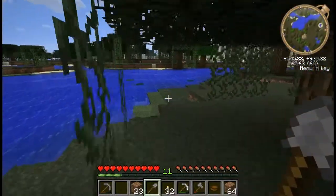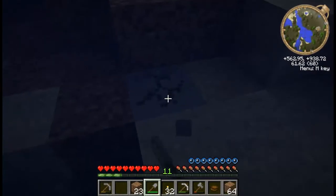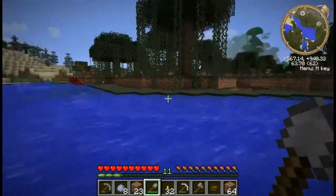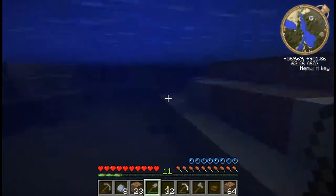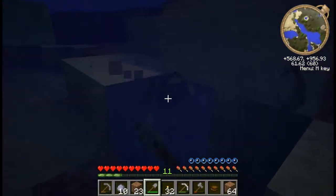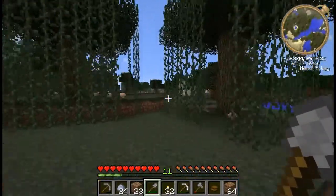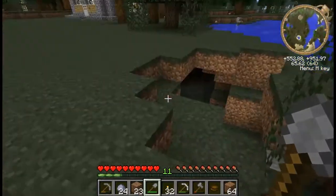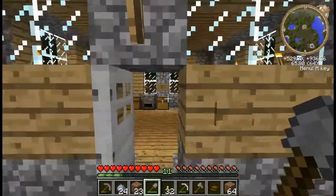Let's go get some clay — there should be some in here. And a skeleton. Here we go. I don't need much, I just need eight, which is what I found, so that's good. But just in case if I see any more I'll grab it. That is a scary noise. Alright, let's get back, cook up this clay. And while that's cooking we will get to work on making an engine, which depending on the type isn't too difficult.